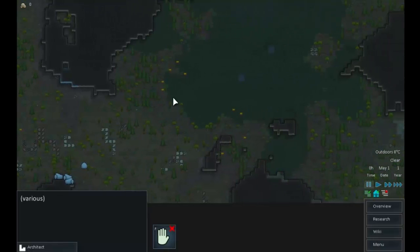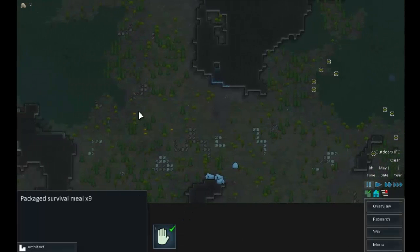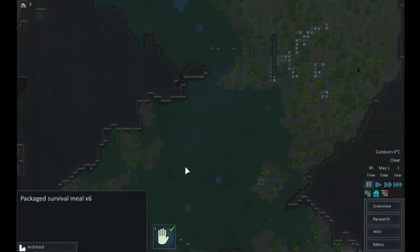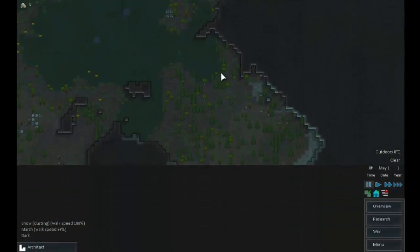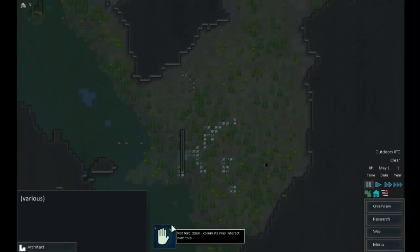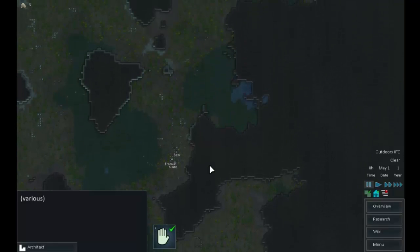There's muffalo which is always good, and plenty of food. We're probably going to have to put a road across the marsh at some point because it's going to be very slow to move across. I think that is going to be the location of our new home.